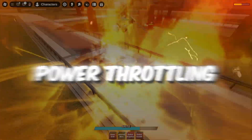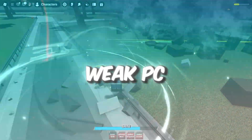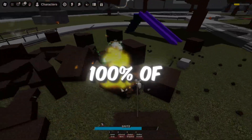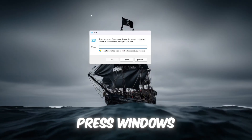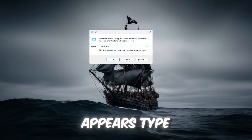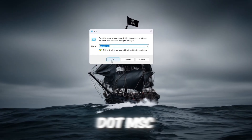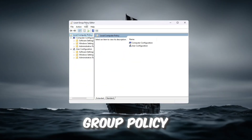Step 1: Turn off power throttling in Windows to use full CPU power. If you have an old or weak PC, it's very important to make sure your computer is using 100% of its power when gaming. To turn this feature off, press Windows + R on your keyboard to open the Run box, type gpedit.msc, and press Enter. This will open a new window called Local Group Policy Editor.